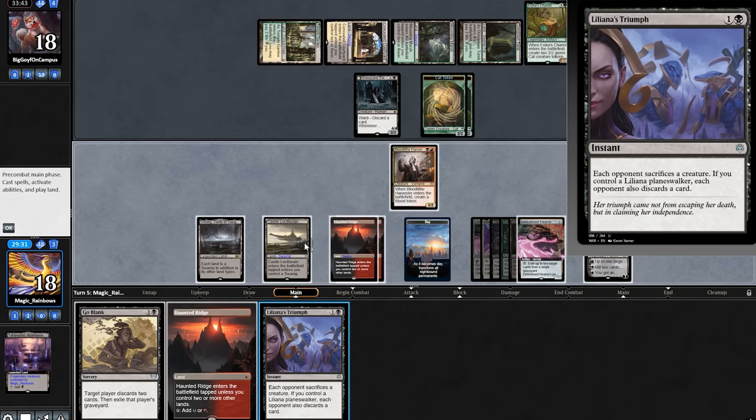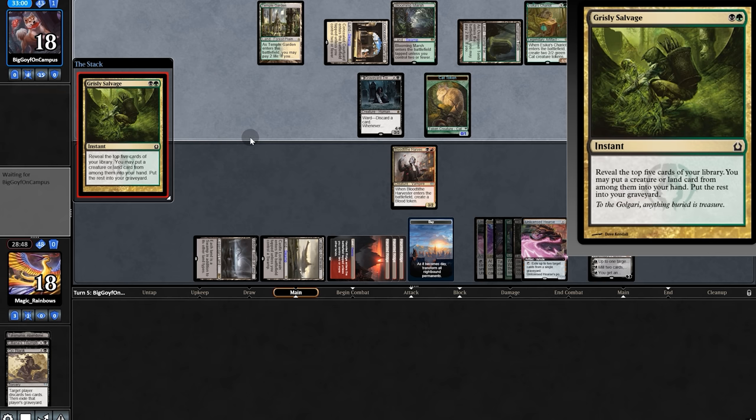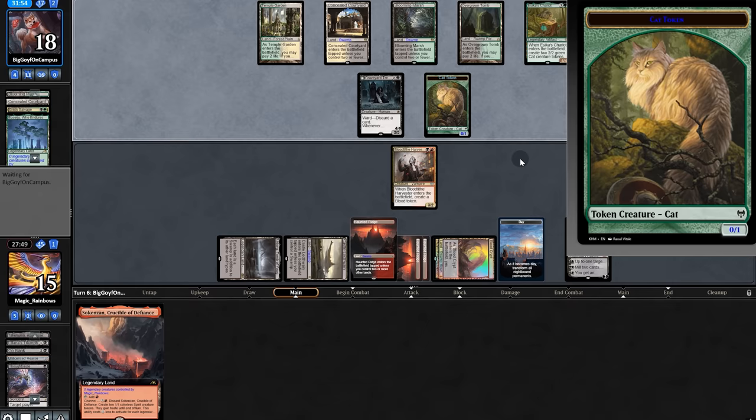We play the Triumph — they're forced to discard. Three cards in hand, but not for long — now one card in hand. We pass, opponent digs, puts Chariot in graveyard. They grab a land that can take out the Hearse — and indeed they do. We draw more lands. As long as we keep neutralizing their tokens, they can't crew the Chariot. We're close to Lily's ultimate.